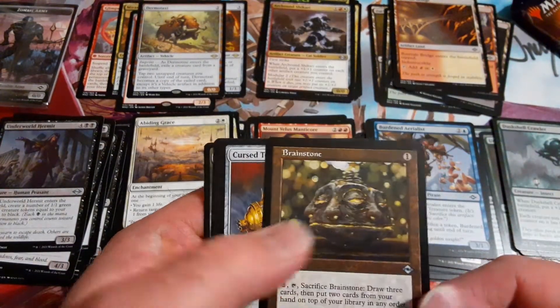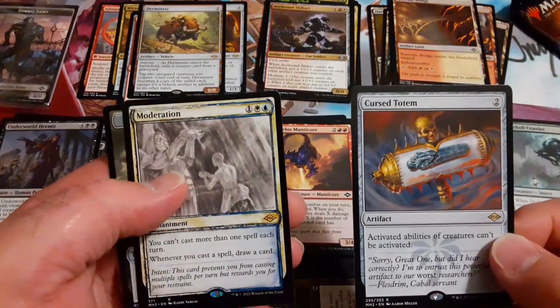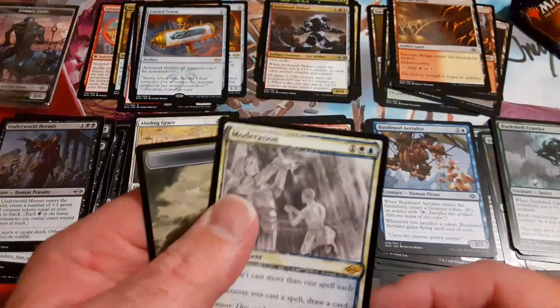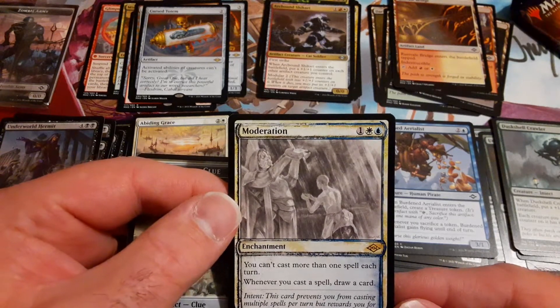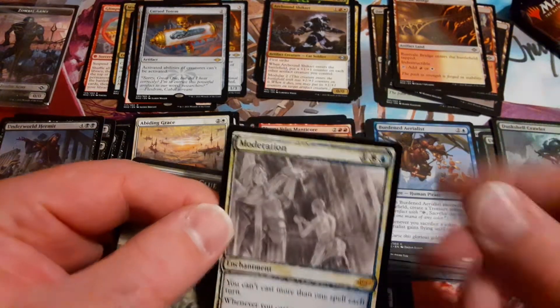Oh man. Brainstorm — that's pretty cool. A Cursed Totem. And this is a rare one I guess — Moderation: you can't cast more than one spell each turn, but whenever you cast a spell you draw a card.